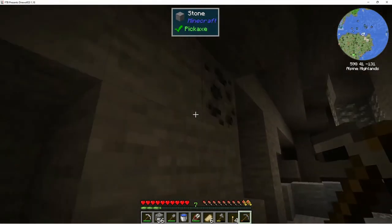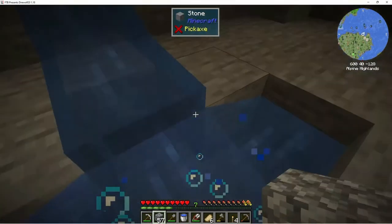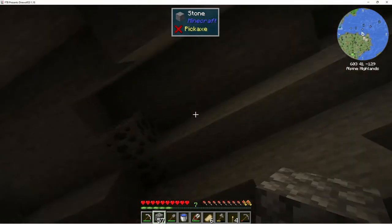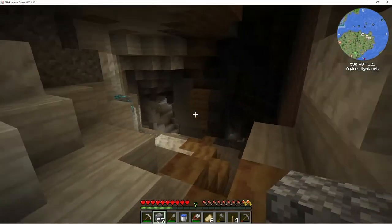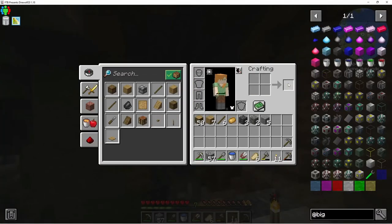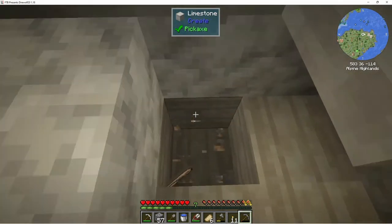We need the coal for sure. Is there a river under here? We are literally underneath the river — look at that. Guess I don't want to get that coal after all then. Oh, I didn't grab that. There's some more coal over there — at least three, four, five pieces. Good.